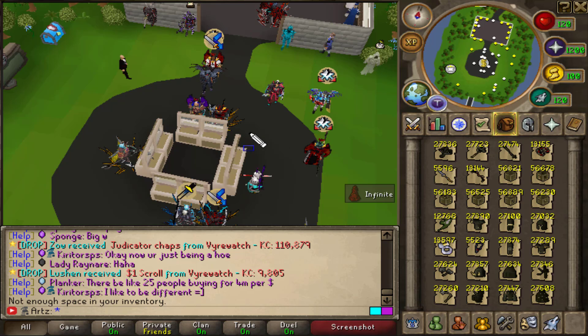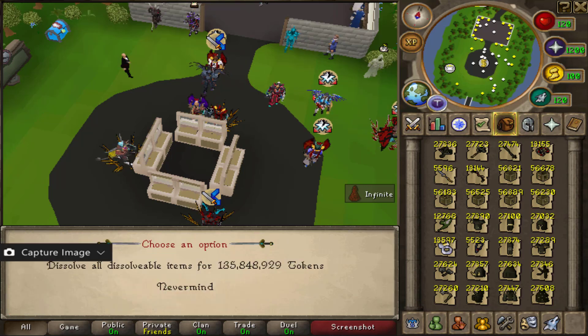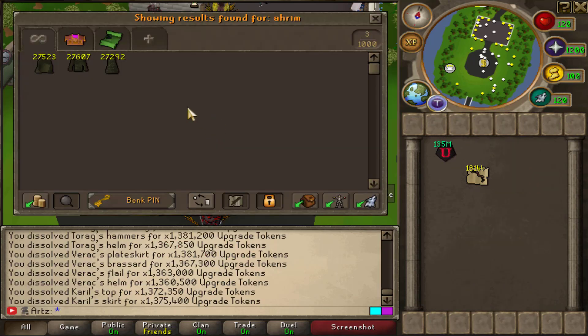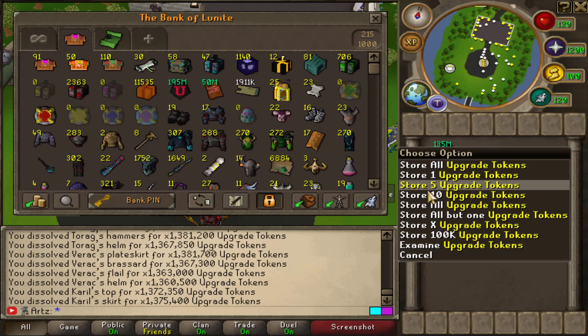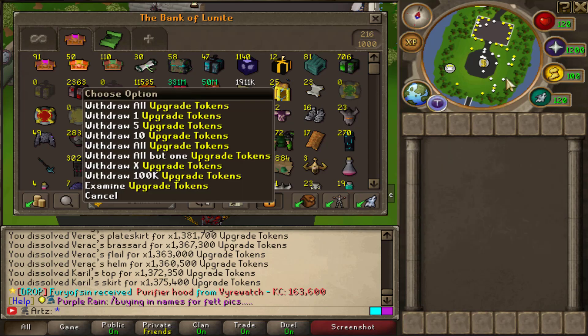All right, how much is this going to be? What did I just do — I didn't even know that was an option. You learn something new every day. All right, here we go — 135 million from one inventory, dude, that's insane! We're gonna have so much leftover cash, that's so good.